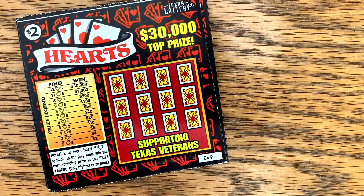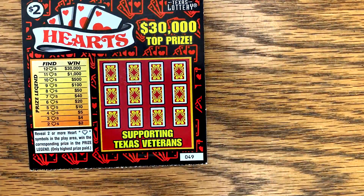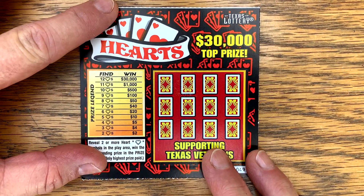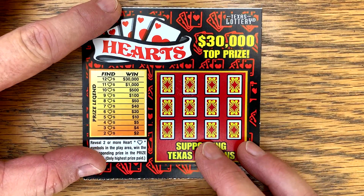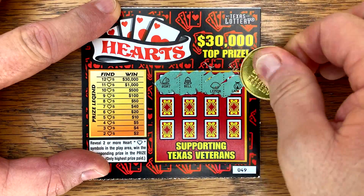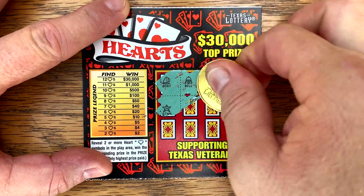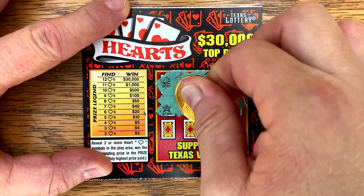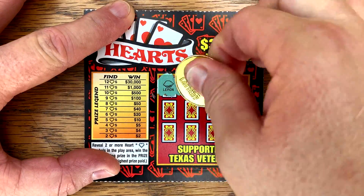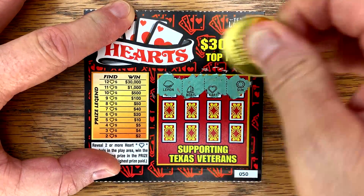Let's see if we can start the day off with a nice big win, starting off with the hearts. We got 49 through 53. We're looking for at least two hearts for breakeven, but we want to find a bunch of hearts. I wish I had a cam on Marmalade right now because he's over sunning himself — he's having a good day. Still windy out here today; I think we're going to have wind the next four or five days. That's what you get living on top of a hill.